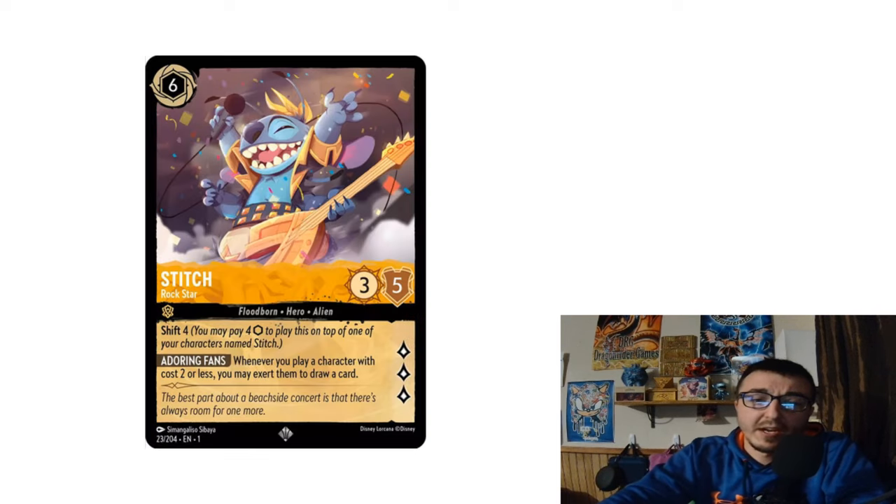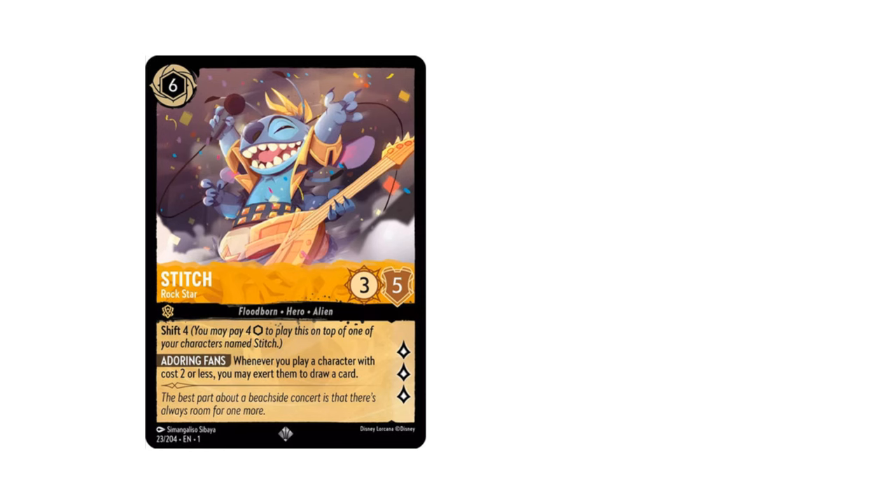If they do hit you with Grab Your Swords, you still have enough board presence to push. Keep three characters in hand — if you get hit by Grab Your Swords, play them now and you can win again. Also, Stitch Rockstar questing for three and taking advantage of your one and two drops is very strong, and draw is also very, very good.